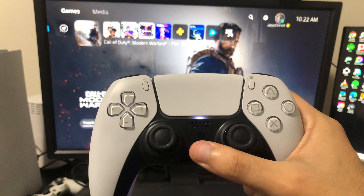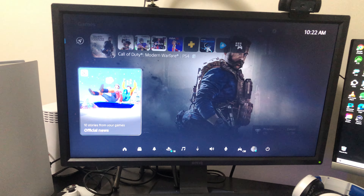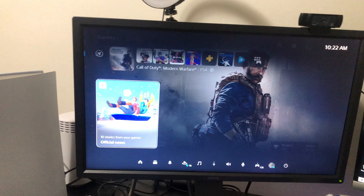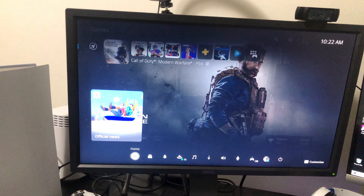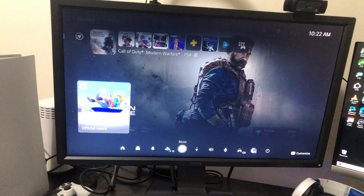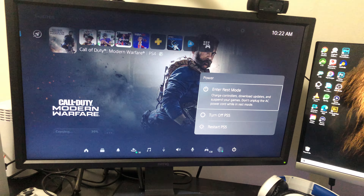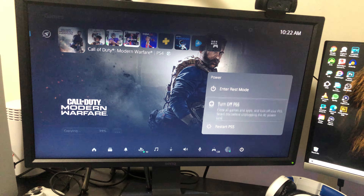On the controller you guys see right here the PlayStation button. All you're going to do is click on that PlayStation button. Once you click it, go to the bottom — you guys see right there it says home, switcher, notifications, game base, music, download, sound, mic — wherever it says the power button, you guys want to click X.